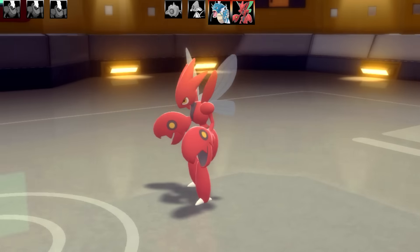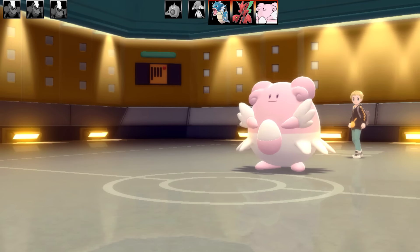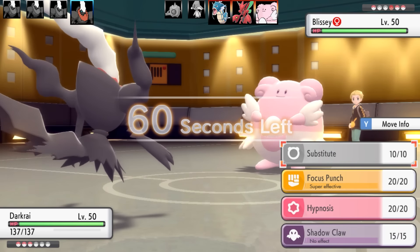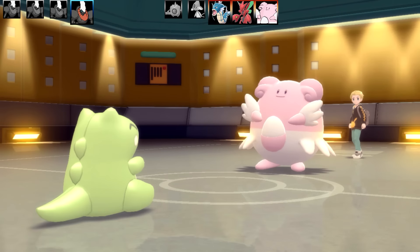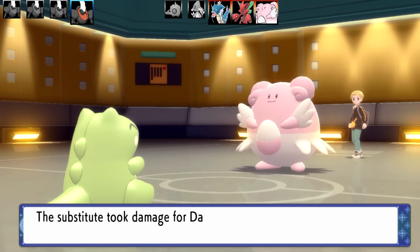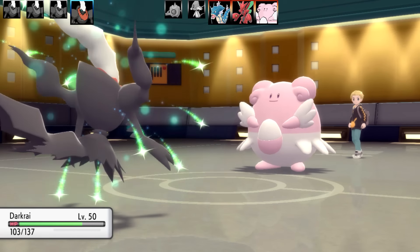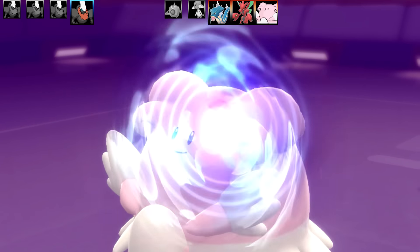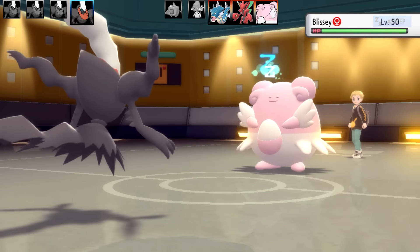Next Pokémon is Blissey. Most Darkrai would be stopped by Blissey, but I've got the Focus Punch set. I thought it might go for a status move, so I try to get around it. Instead Blissey goes for Ice Beam, which breaks my Substitute. It did a bit more damage than I expected. I've got Leftovers so I can either go for Focus Punch or try to put it to sleep. I decide on Hypnosis — and Blissey is fast asleep.